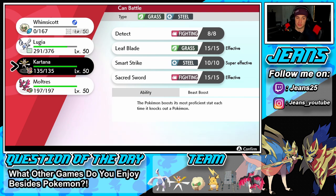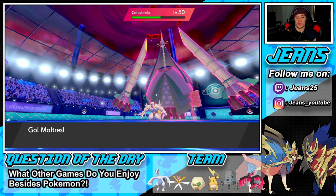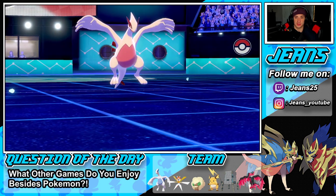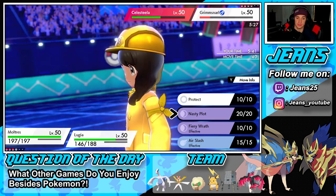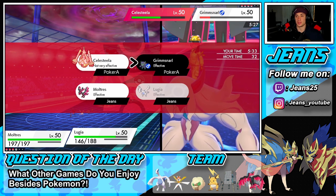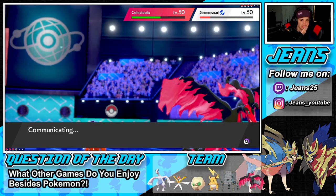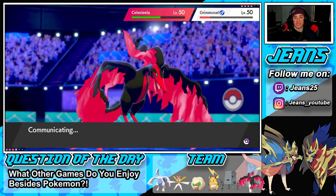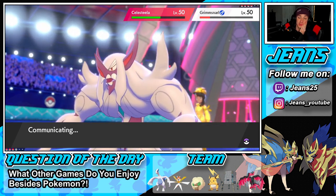I want to save Kartana for the focus sash clutch — and since Urshifu is out of the picture I want to get value from Moltres. Let's throw out Moltres and keep buzzing. Lugia's going to drop down. He probably has max quake so I could nasty plot set up. I'm going to air blast and try to take out Grimmsnarl. I'm thinking Lugia outspeeds and takes out Grimmsnarl first, then Celesteela comes after Lugia. If Urshifu comes next turn, two flying Pokemon could pose a big threat.